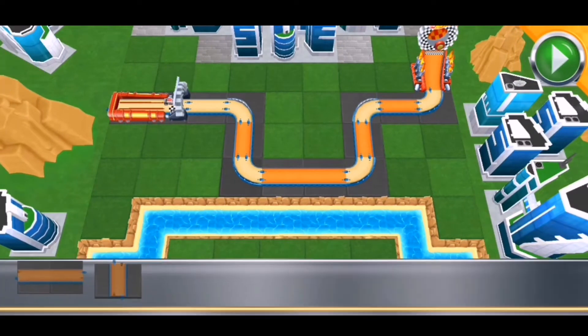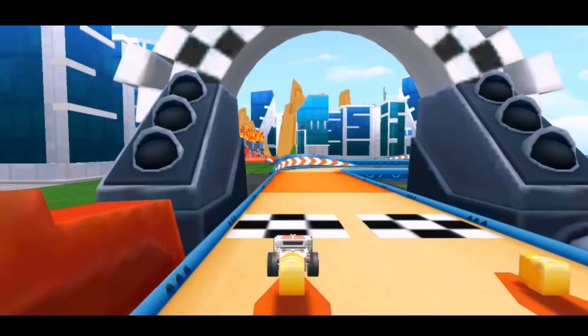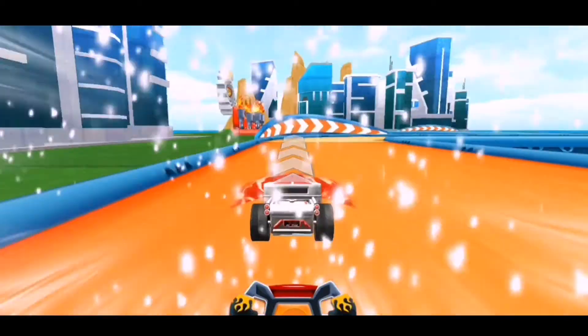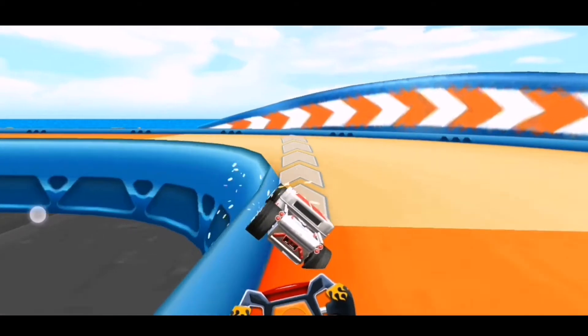All righty then! Just smash the go button and go get your red wheel! Here's a loaner until you get your own ride. Pull the launcher all the way back to get your car going. Keep on tapping! Here we go! Move your finger on the screen to steer! You got it!